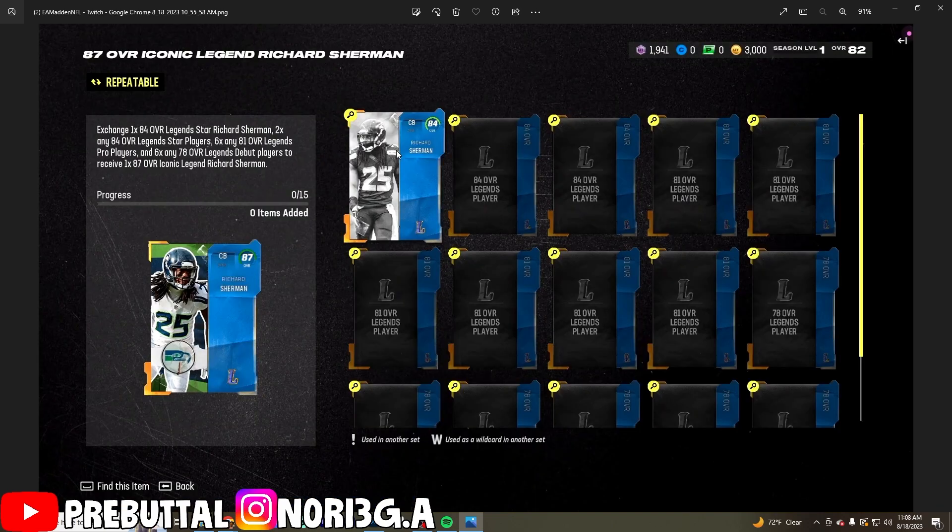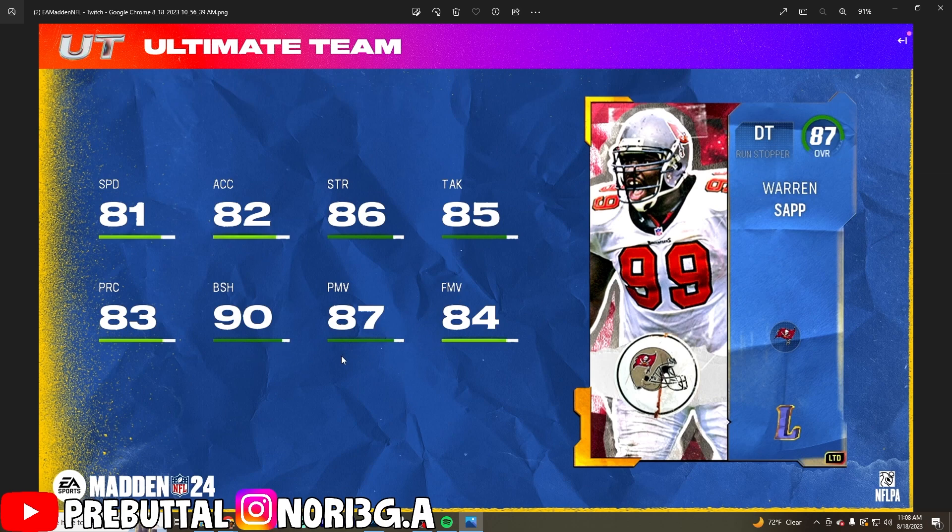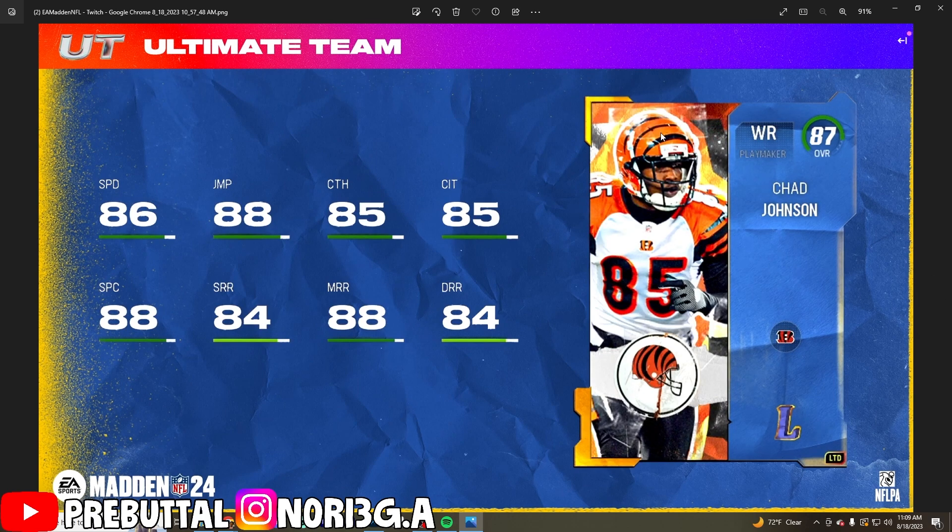Here's how you do the legend sets: you get one 84 overall player, then two 84s, then six 81 legend players, then six 70 overall debut players of the legends — basically their lowest versions. Who knows how this will turn out or if there's a method to making coins from it. First limited is Warren Sapp — with 90 block shed that's going to be big, plus 81 speed and 84 finesse move. Definitely the best D-tackle in the game right now.